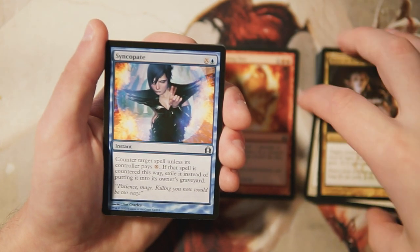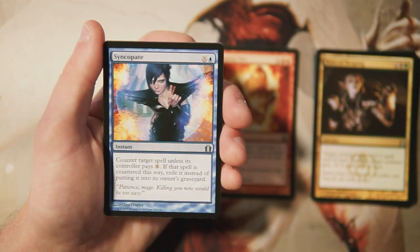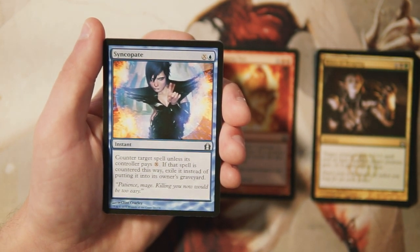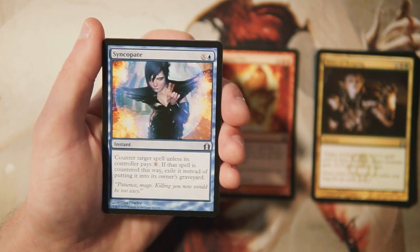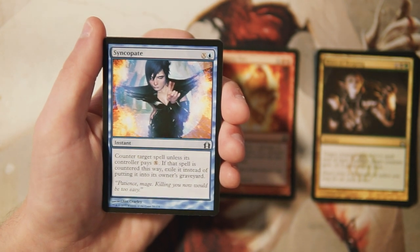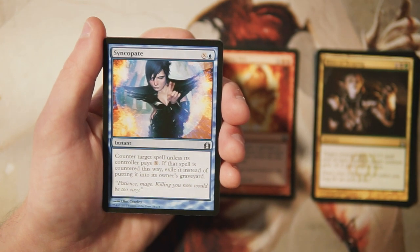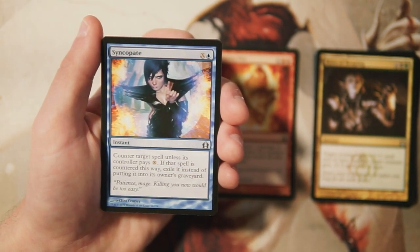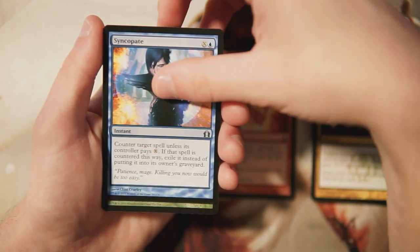Syncopate is X and a blue for an instant — counter target spell unless its controller pays X, and if countered this way, exile it instead of putting it into its owner's graveyard. It's a classic counterspell, it's scalable, and I really like that it also exiles because Scavenge is a thing in this set, so against Golgari that exile clause matters. It's definitely something I'd want in a blue deck, but not more than Annihilating Fire — Annihilating Fire is just too efficient.